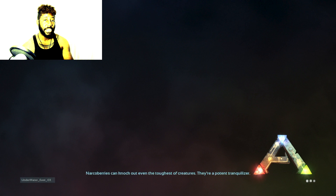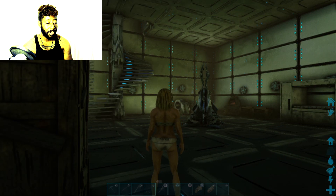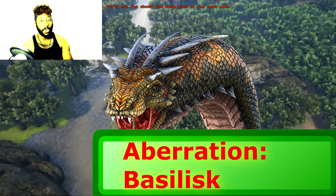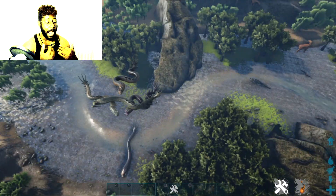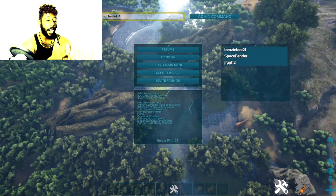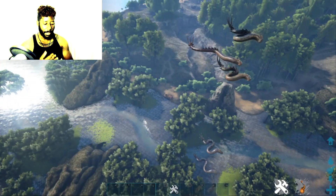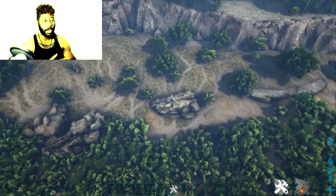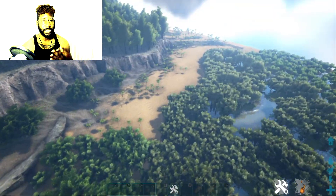What I'm going to do is spawn in all the DLC dinos from every map that I like, to make the server really fun on The Island. A lot of people have sadly never even seen any of these dinos. I'm starting with Aberration and spawning in the bulb dog. Adding DLC dinos onto your map makes it 20 times more fun.